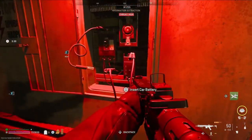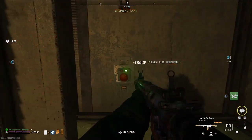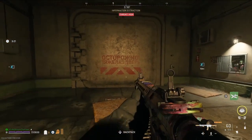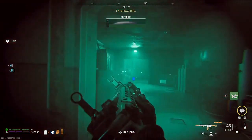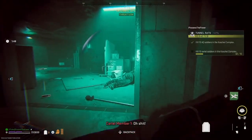This bunker door is inside the complex — not the bunker door used to get in, there's another bunker door inside. You can follow the arrows on the walls to find this door. You just need to put the car battery and the jumper cables onto that panel there, and it's going to open this bunker door.